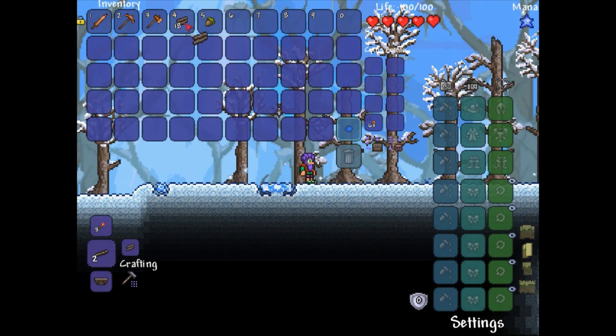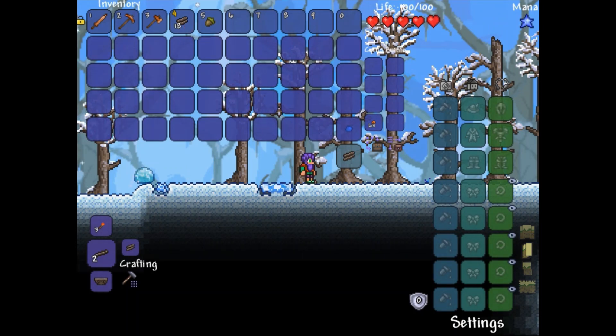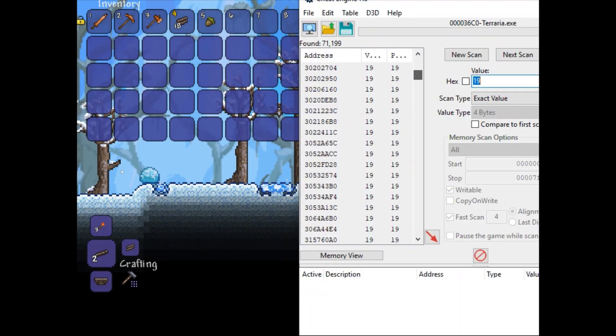Now what you want to do is select one of that item. I'm going to go ahead and place it in the trash — it doesn't matter what you do with it: drop it, place it in the trash, place it down. So now the value has suddenly changed from 19 to 18, and that change will show up here. Sometimes it doesn't work and you have to retry the process. So I'm going to go ahead and put in 18 because the value changed to 18, and click next scan.